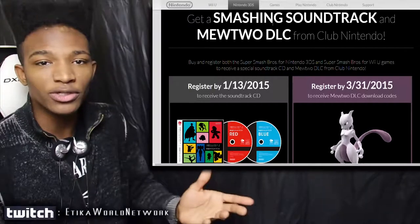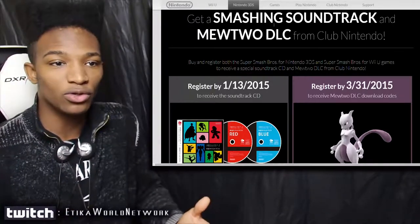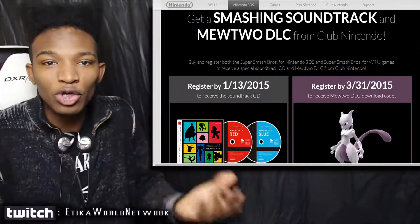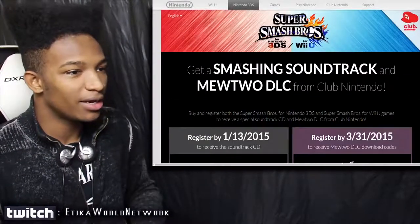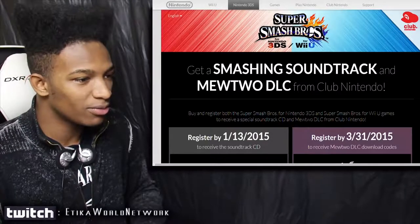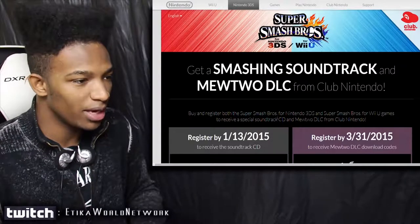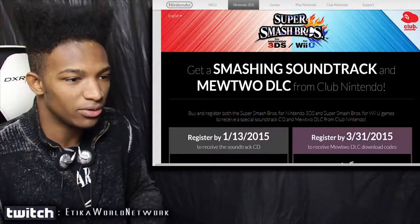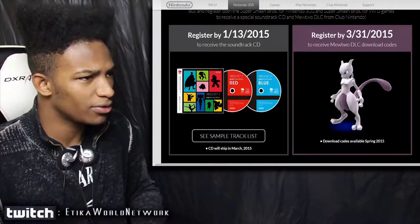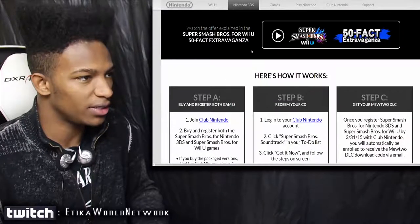I wanted to do this on camera so that way those of you who don't know how to do this or are still a little bit confused can do it with a noob like myself. So it says right here: get a smashing soundtrack and Mewtwo DLC from Club Nintendo. Buy and register both Smash Brothers for 3DS and Wii U games to receive a special soundtrack CD and Mewtwo DLC from Club Nintendo. Register by the 13th of 2015.